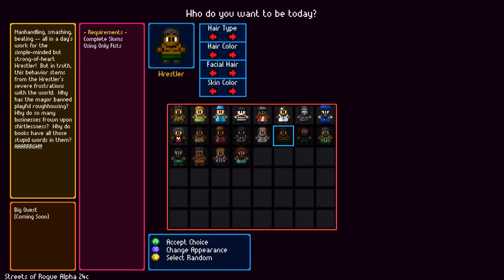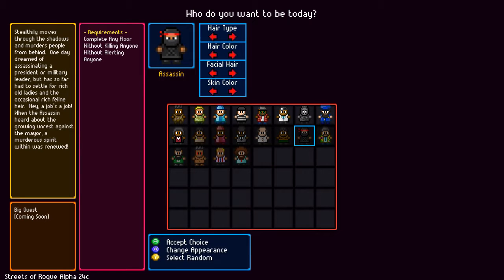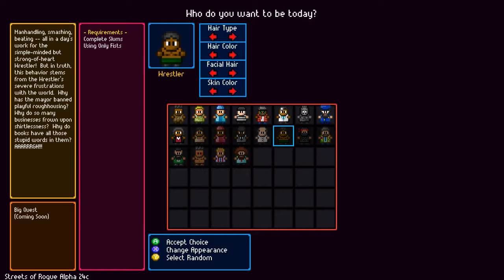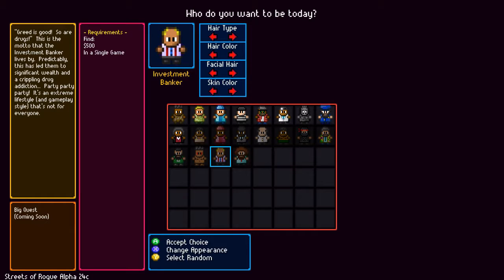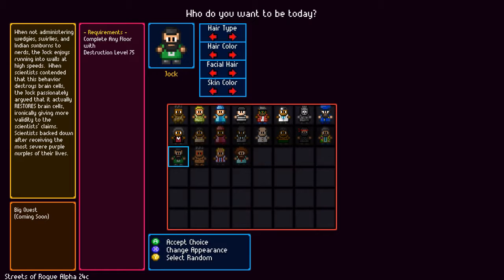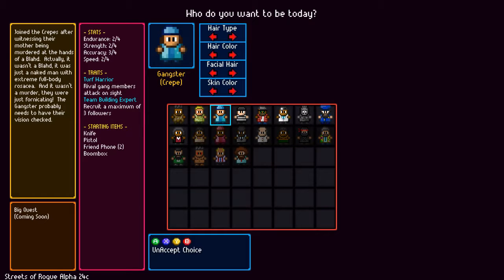Complete slum using only fists — nah. Complete any floor without killing anyone, without alerting anyone. Kill someone — yourself included — with a banana peel. Oh god. Murder a ghost. Find five thousand five hundred in a single game. Complete any floor with five characters. Destruction level 75 — okay, we are going to play the gangster, we'll go in a row.